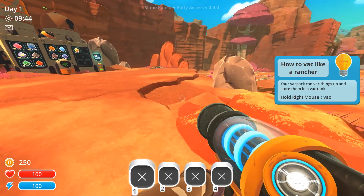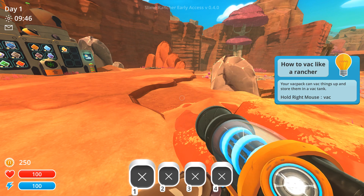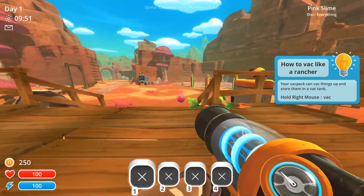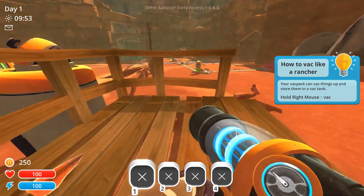We're gonna get back into this, and hopefully we can kind of go through how to act like a rancher — we got that, I know how to do that. Oh, we got some little carrots here.